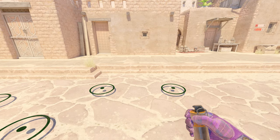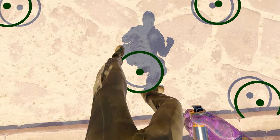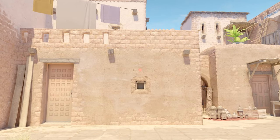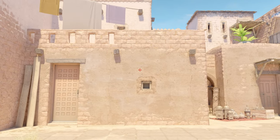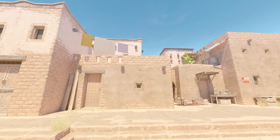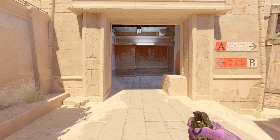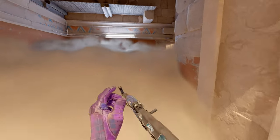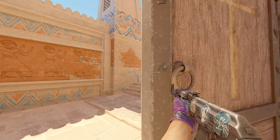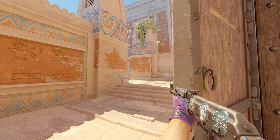Next up we have spawn number four, the singular spawn here. Pretty easy to remember — look against the wall, find this dot and the window, then aim right in between where those two imaginary lines meet. Just jumpthrow the smoke and it will go perfectly over the middle, landing right centered into the window. You can't do anything about that smoke — get a molly and get easy mid control early round.